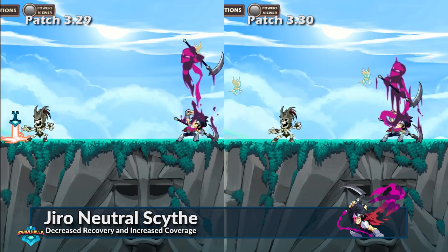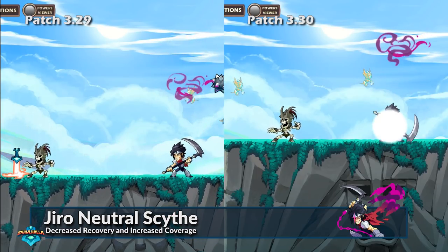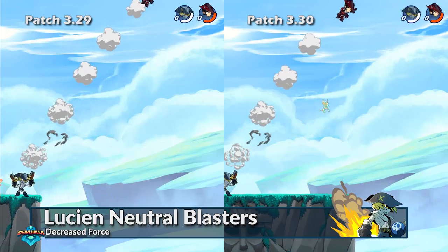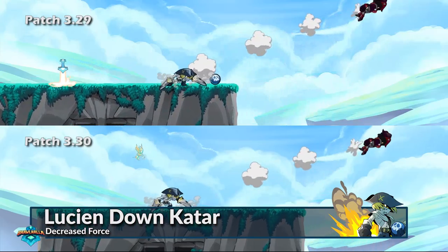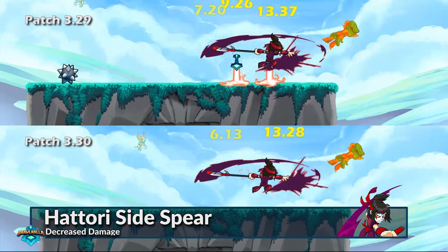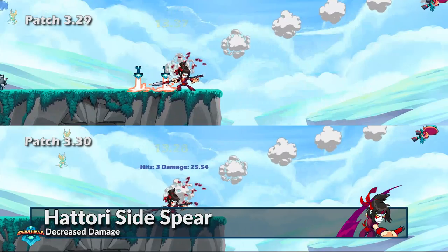Giro's neutral scythe now has less recover time on miss, as well as increased coverage on the inside of the slash for greater reliability as an anti-air. The force on Lucien's neutral blasters and down katars have been reduced to better match his low strength stat's general knockout potential. In a similar fashion, Hattori's side spear and down sword now deal damage closer in line with her low strength stat.